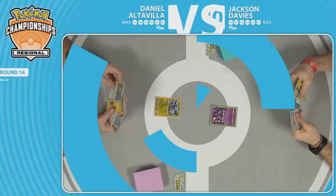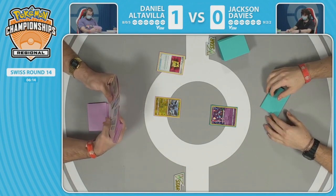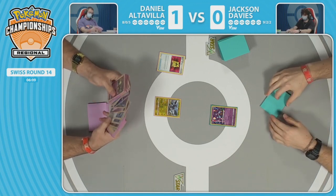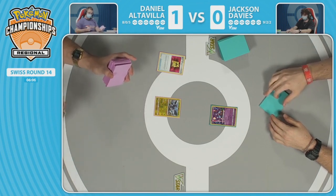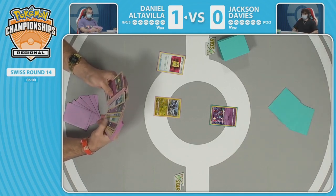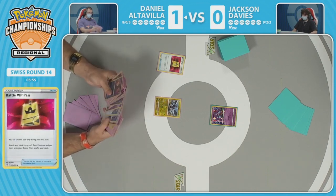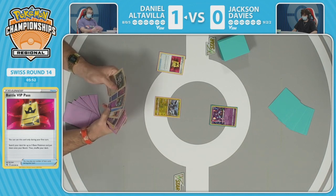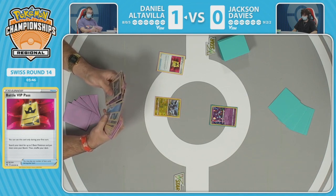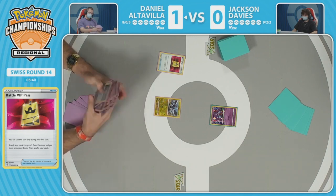Oh, the Scoop Up Nets are in there! The Kyogre is now in the prizes for Daniel, but it's the finale card so you can get it with Heavy Ball when you really need it. Jackson is going to start with Sableye in the active, Daniel starts with Zekrom in the active with Battle VIP Pass. Jackson being able to go second is massive — get a couple Comfeys, a flower selecting, and Cramorant is online. Jackson kind of missed out on that early tempo of swapping out of the active in game one.